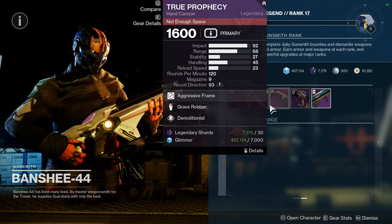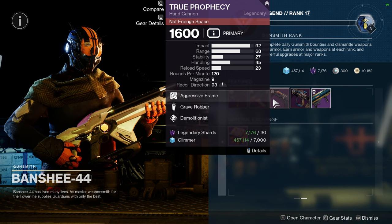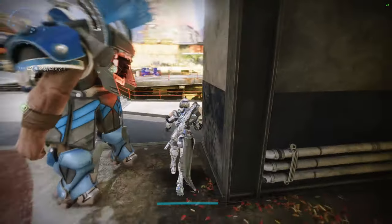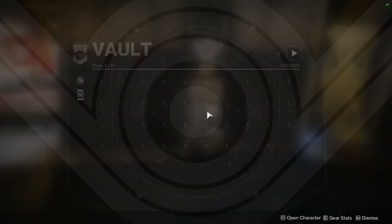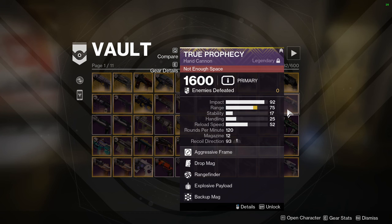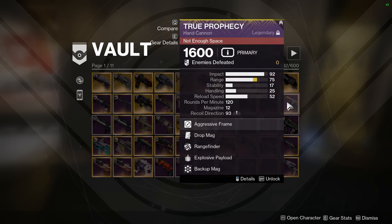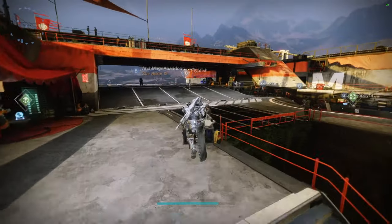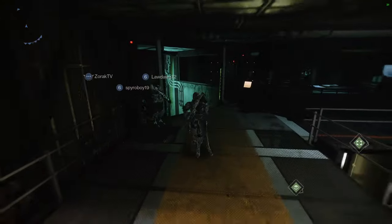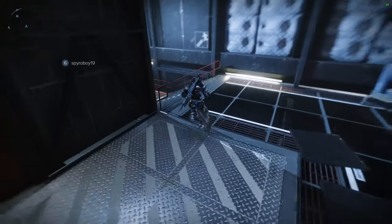True Prophecy unfortunately doesn't have the best rolls — you definitely want one of the explosive perks and I like it with Overflow, which doubles your mag when you pick up special ammo. I still have one with Rangefinder and Explosive Payload in the vault. With the new PvP changes, Overflow might not even proc in Crucible anymore, which is going to be such a bummer.